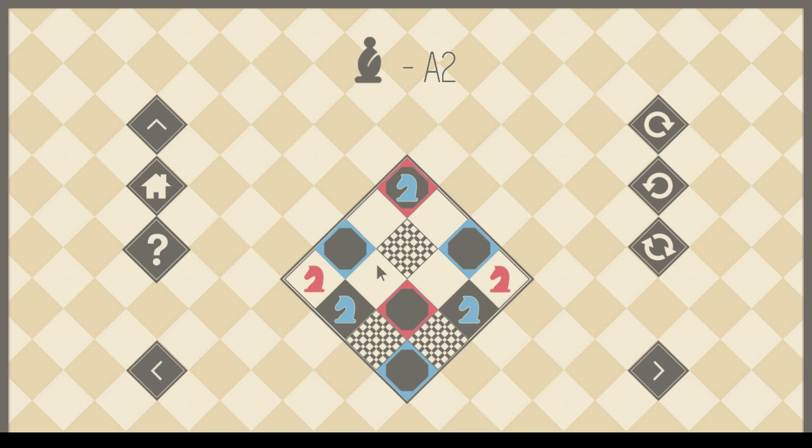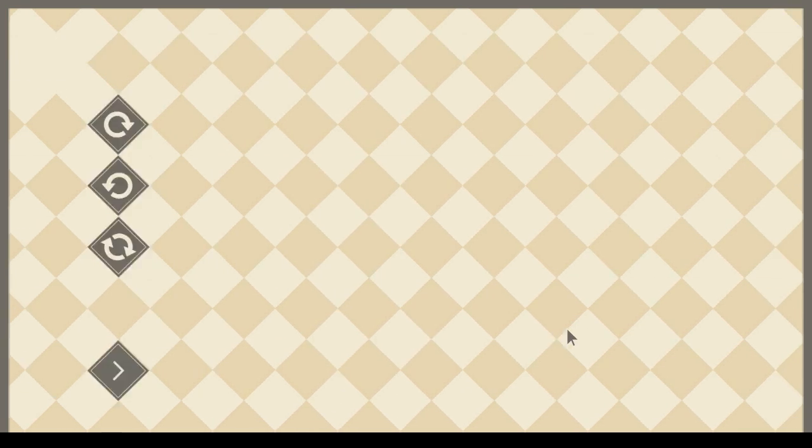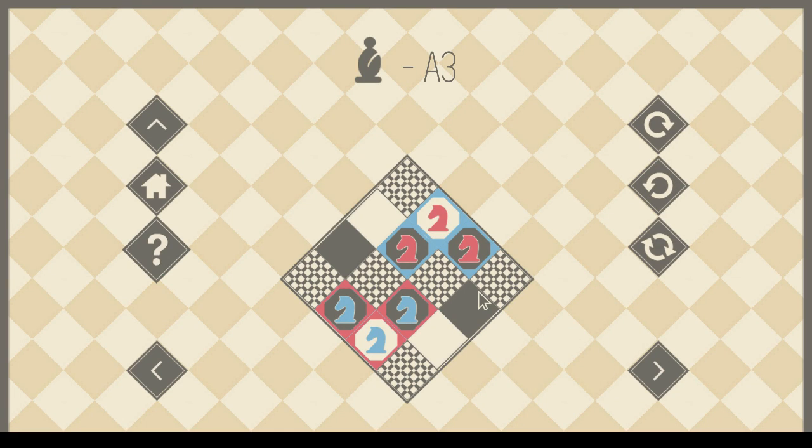A2. One of these knights has to touch on B2 first. One of the red knights has got to go there and ruin our beautiful symmetry. And then our other knights just stepped — okay, there isn't actually any contention there. It just looks beautiful. It's not actually difficult.